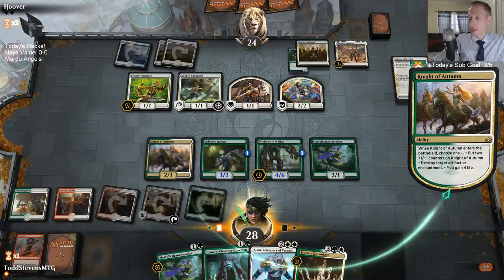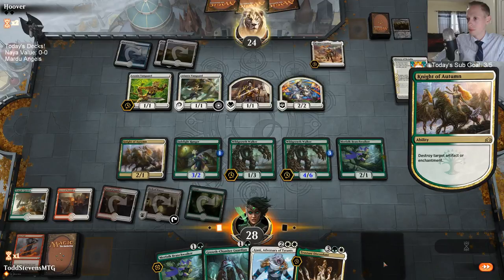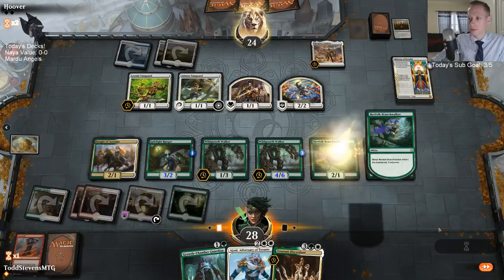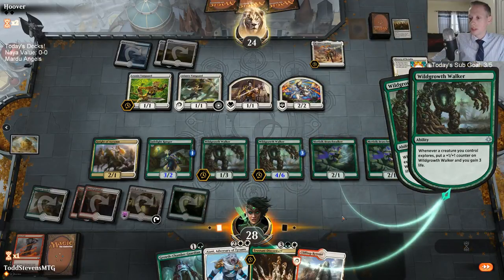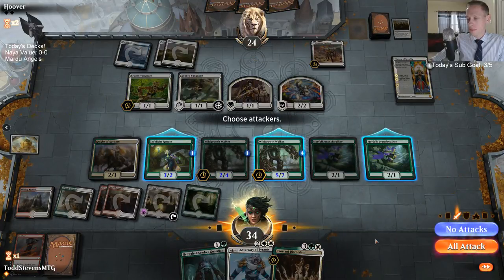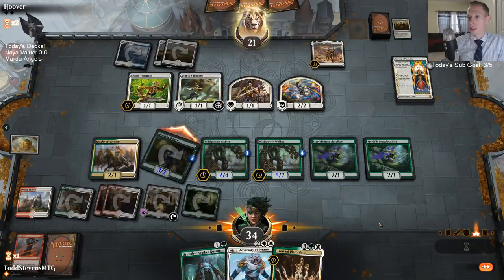It's kind of tough — I want to destroy the History of Benalia but I also want to get my Wild Growth Walker back. Probably getting my Wild Growth Walker back is more important. I'm not making any attacks yet. I'll throw that 3/2 in there. I guess I've got this Trostani that's about to pump up my Jade Light — maybe I should just wait.